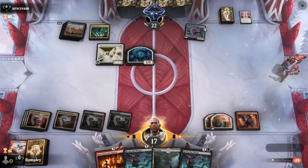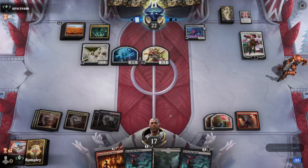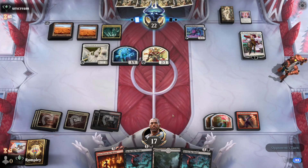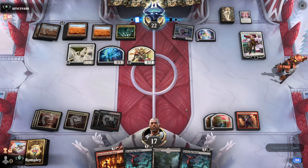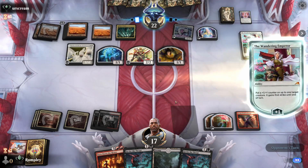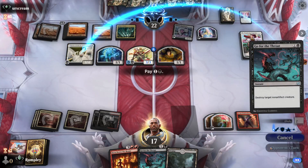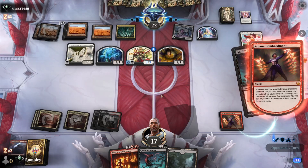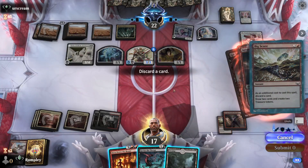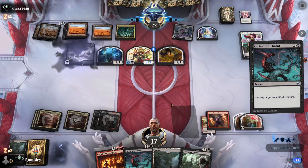Wandering Emperor appears — they might just try to win by killing us. They exile something from our Bombardment. We cast Big Score, but we do have to pay the additional cost — we clarify we were wrong in the intro about that. We get Treasure, and we have an edict but it's not great here. The plan is Burn Down the House next turn.